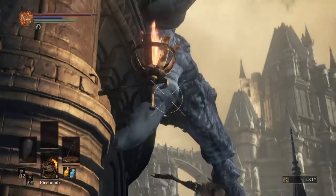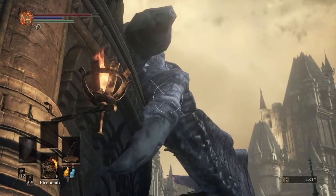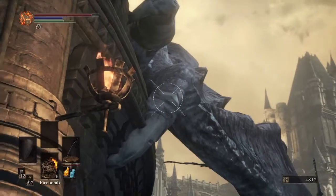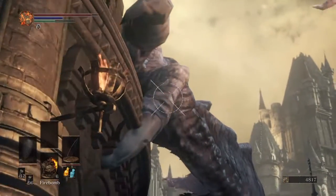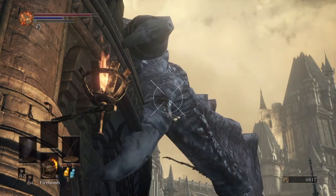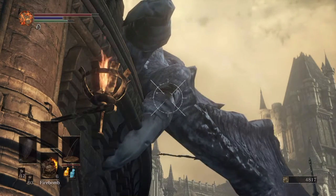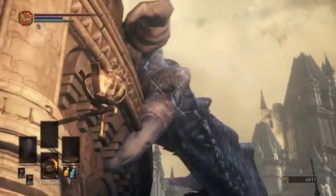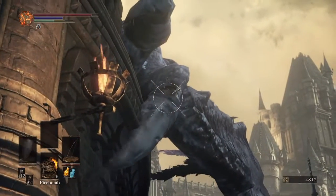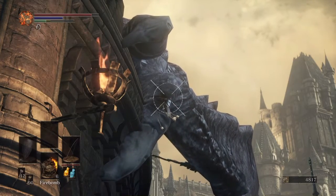Just keep firing. If you're curious as to whether you're actually doing anything, look to your left during this process and you can see the dragon's health bar to see how much damage you're doing. I have the minimum 14 dex to use this bow, and at this range I believe I'm doing about 55 per shot.